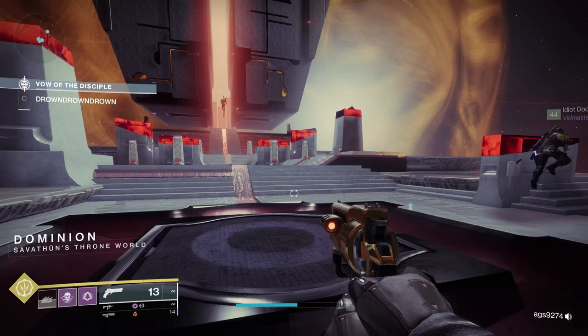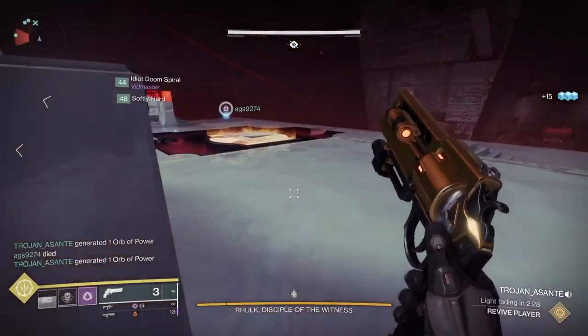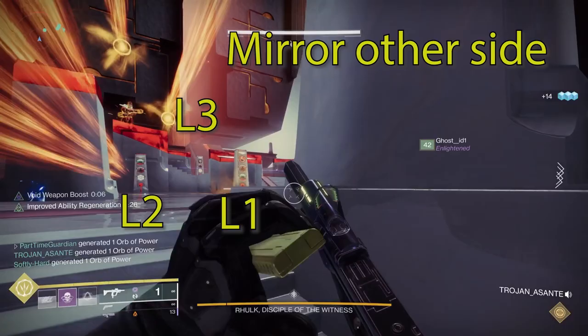There's also a middle plate that you can stand on and light up. You'll also notice in the room that there are totems on the left and right. The way we label these — and you can do this the way you want to — is we did L1 through L3 on the left, R1 through R3 on the right, with one being closer to where you entered the room. This will become very important because you have to interact with these later on in the encounter.